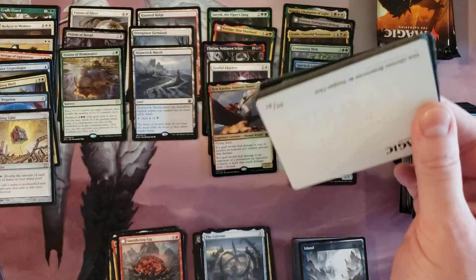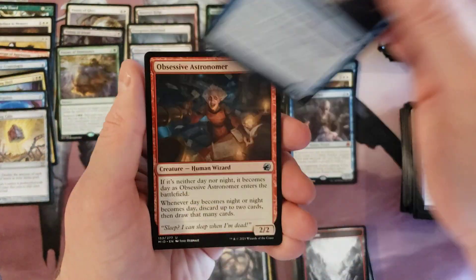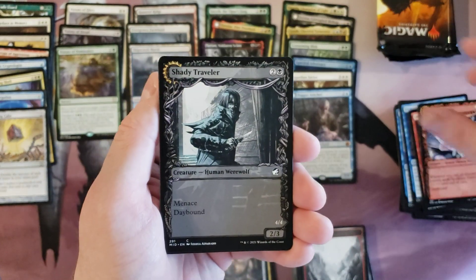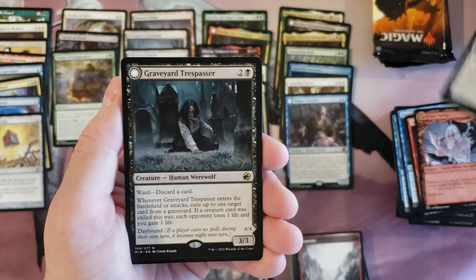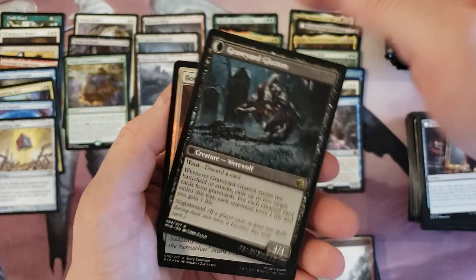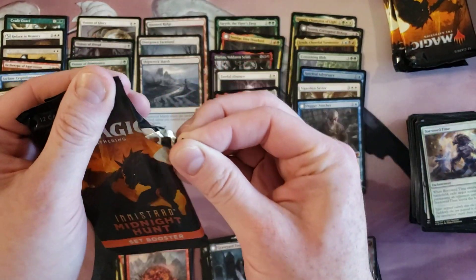Has there been a real long time where zombies haven't been kind of strong, even if they weren't meta? Someone will tell me 'yeah they suck' — fine, whatever. Heirloom Mirror, and Graveyard Trespasser — Graveyard Glutton. Borrow Time. Four packs left, still hoping for a borderless card.